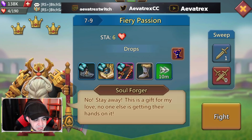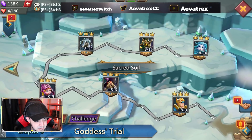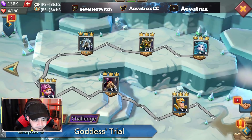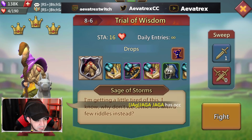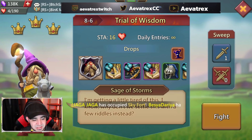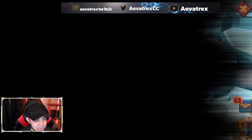Look at this — six stamina for 10 minutes. Whereas if you go to Chapter 8 you get 10 minutes for 8 stamina, which is not great. And if you go to Elite Chapter 8 you're usually using 16 stamina and getting like 15 minutes — that's not worth it. So that's why Normal Chapter 7 is the best place to be.